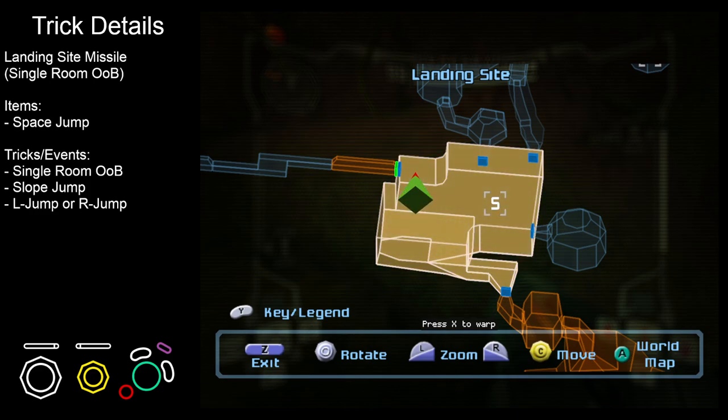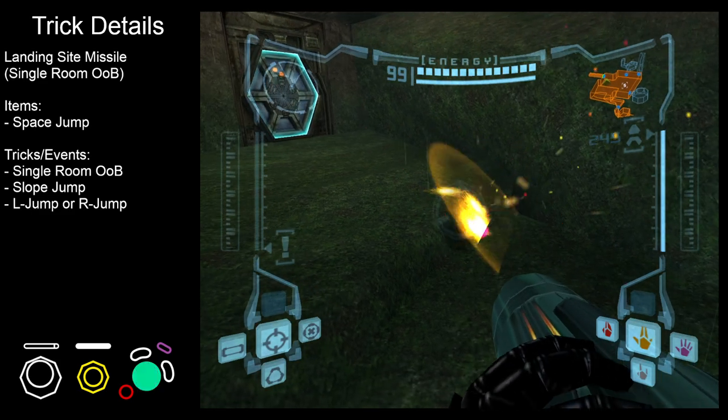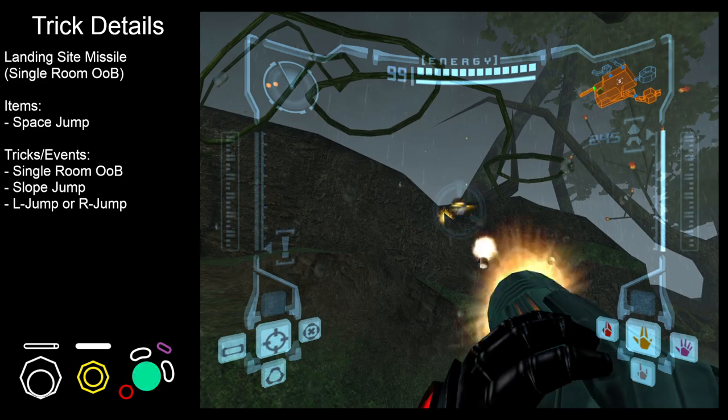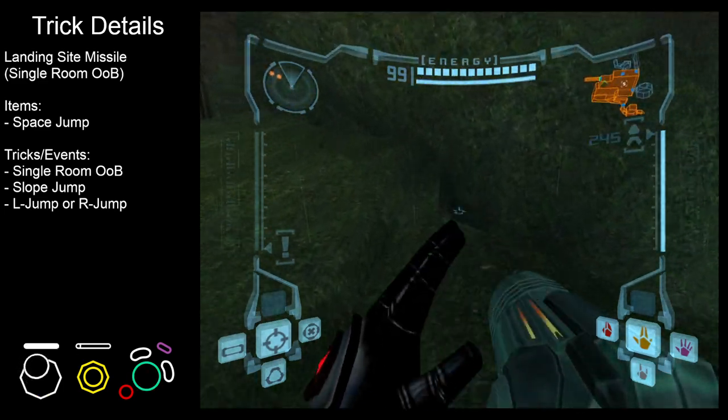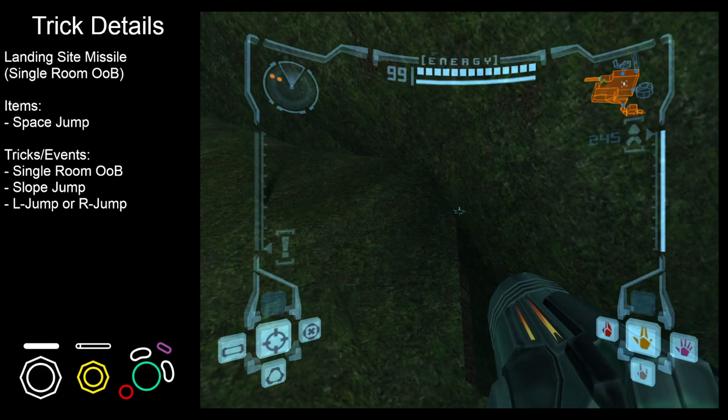Hello, I'm going to be taking a look at a short wall crawl around landing site to get the item behind the ship in the morph tunnel without morph. This method uses a slope here with an L and an R jump to reach a standable up here. It's definitely the hardest part of this method.